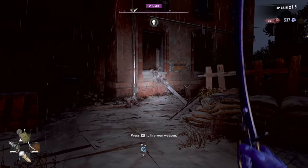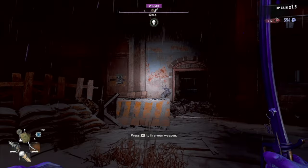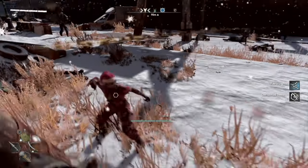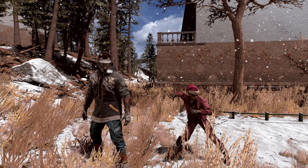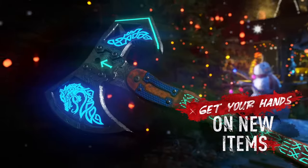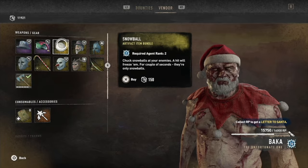Aside from festive photo spots, what does this event have to offer? Techland has provided all these new gifts that you will definitely love when playing Dying Light 2, including an opportunity to dropkick Tiny Timmy here — that photo's going on the fridge. In the Gifts from Above event, our old friend Baka returns to Villador for the holidays, with a vast assortment of new items stocked in his shack.